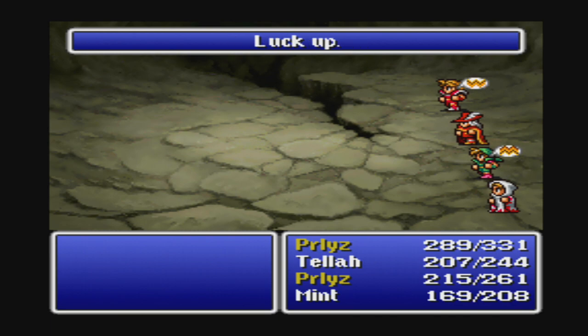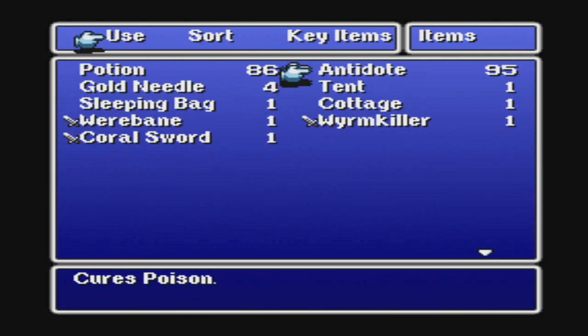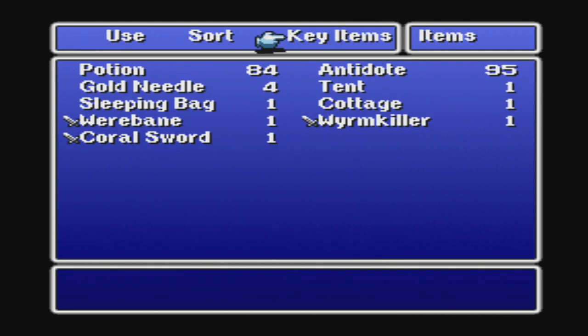Mink gained a level two — good. Got some good HP. Maybe I'll use a potion here. Yeah, that's pretty good; I don't think we need anything else for now.